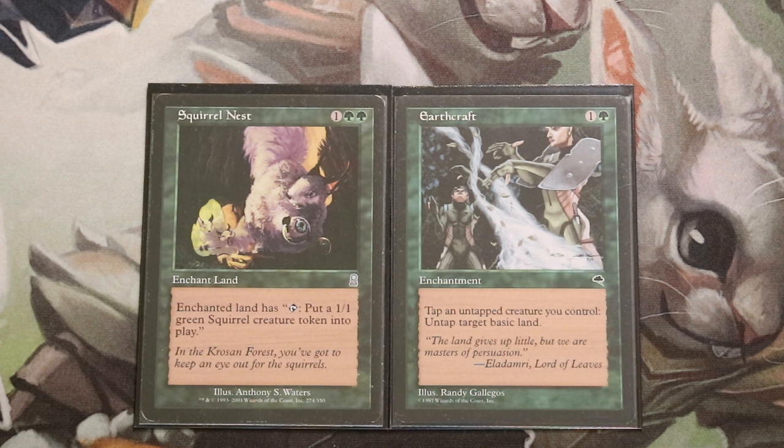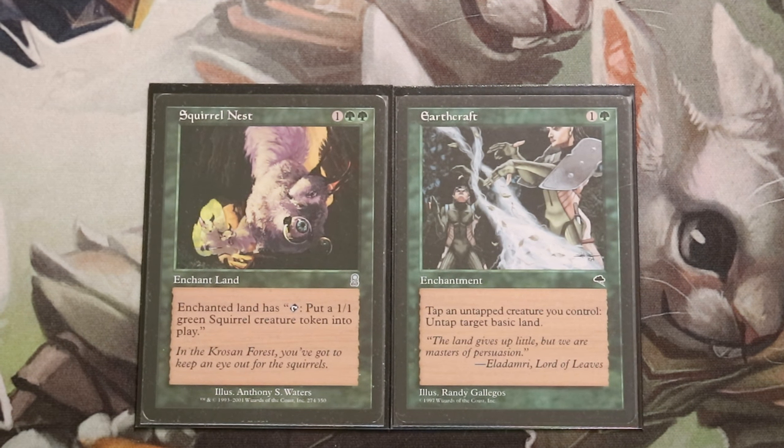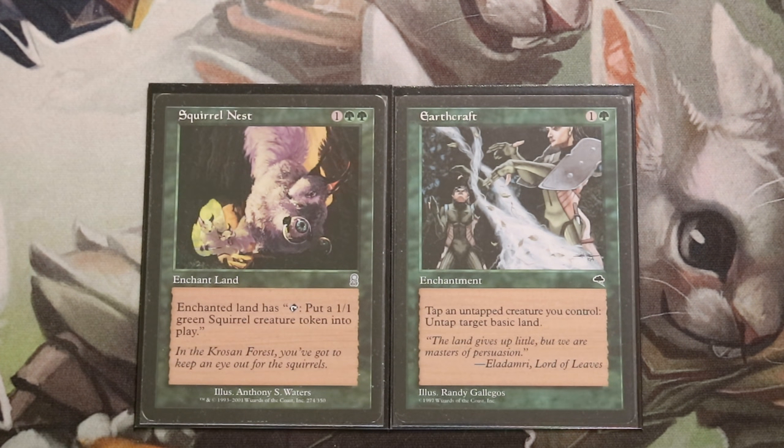Here is one of the other possible enchantment combos: Squirrel Nest and Earthcraft — called Squirrel Craft. You enchant Squirrel Nest onto a basic land, tap it to generate a 1/1 green Squirrel token, then activate Earthcraft to tap that Squirrel token to untap the basic land. This generates infinite Squirrel tokens that are tapped. The big downside is that you win on your next upcoming turn, giving opponents one turn to react.